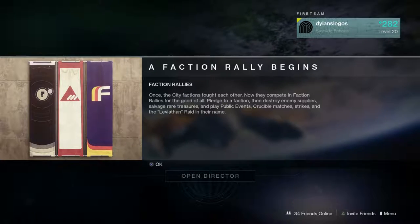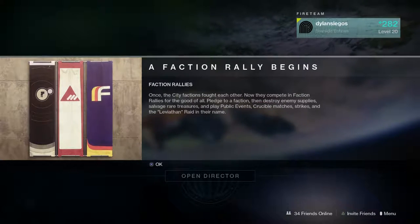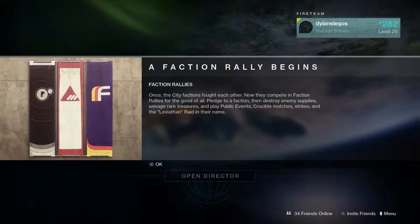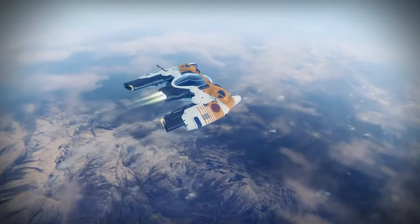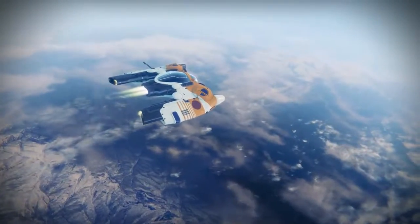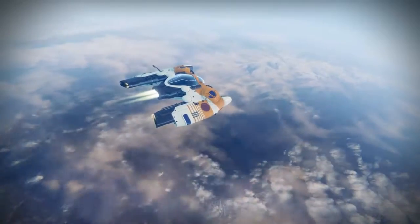The Faction Rally begins today on the 26th of September. The factions are back — we are filling in the blank spaces in the tower and finally building a bigger, more diverse community. The factions are the same from the original Destiny: Dead Orbit, Future War Cult, and New Monarchy.